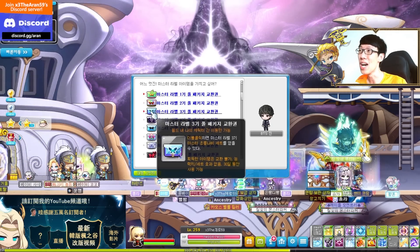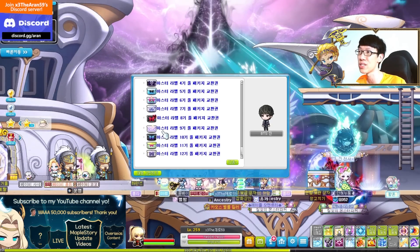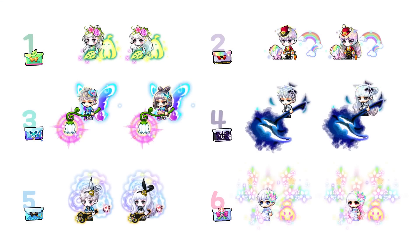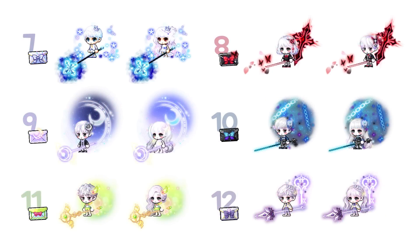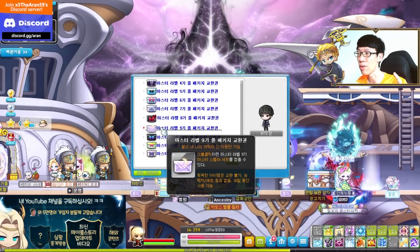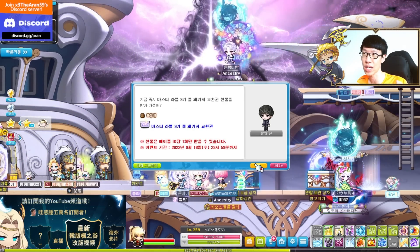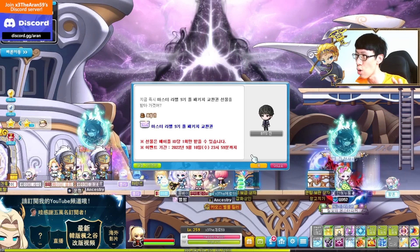You'll be able to choose between first to the 12th master label set over here, as you can see on the screen. You'll be able to choose from all of them, where you can pause to see which one you want to have a look at. Just a very quick glance over here. You can only choose one, and they all last for 30 days. It's only 30 days, no stat, no nothing.